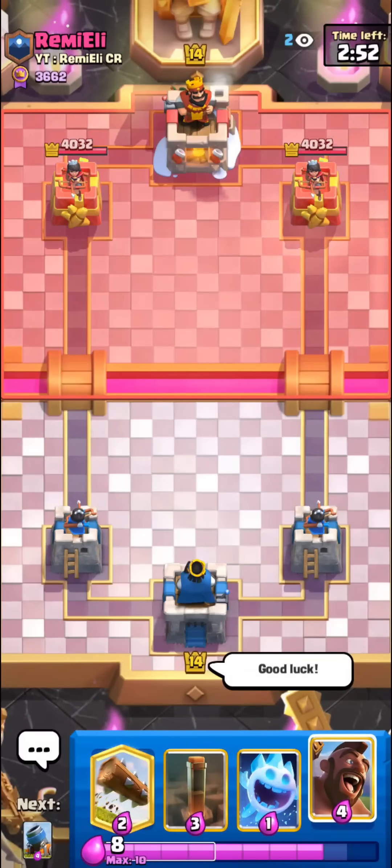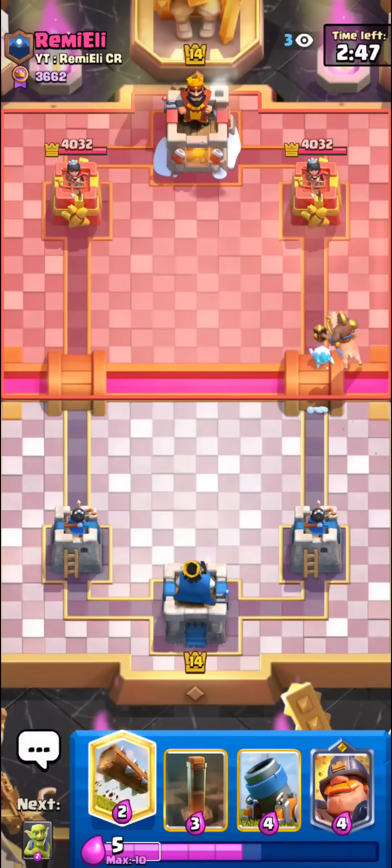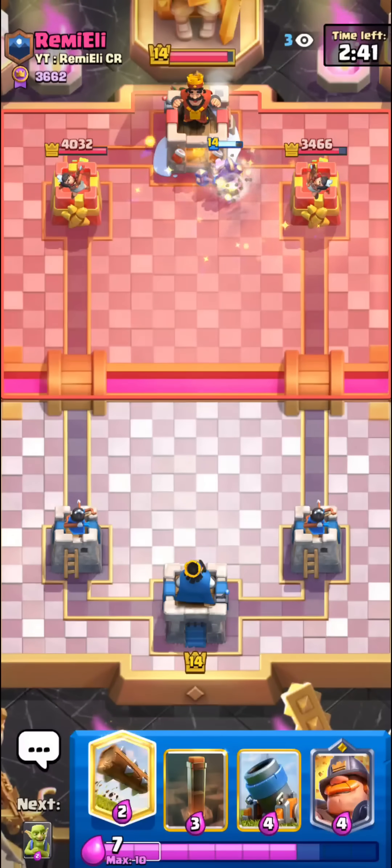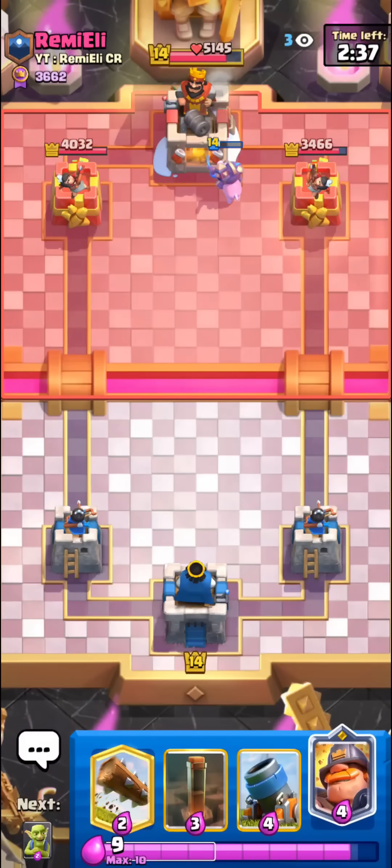I have to bring back something for this match - it's time, it's hogging time! We're up against Rummy Eli, this'll be a pretty difficult matchup. Nice hog hit. It's always good to do that ice spirit trick - it often makes your opponent mess up their tornado.